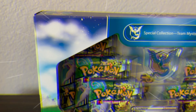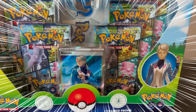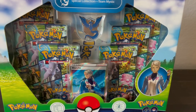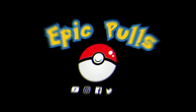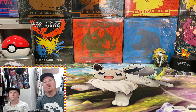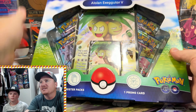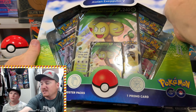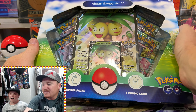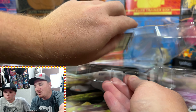Today we're opening up the brand new Pokemon Go Team Mystic Special Collection Box to see if we can finally hunt out that alternate art Mewtwo. Welcome back to the Epic Pulse channel. We're going to kick off the opening with the Alolan Exeggutor V-Box to get warmed up before we get into the Special Collection Team Mystic Box, so let's get this ripped open.